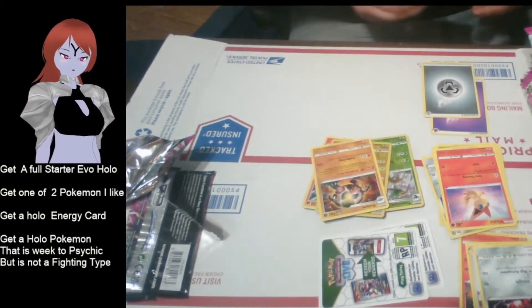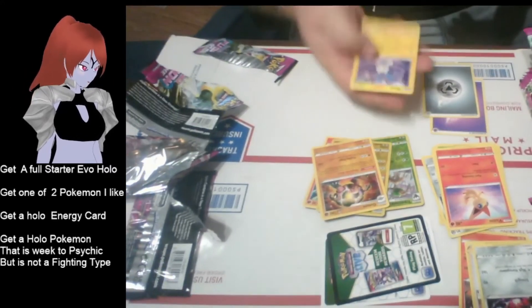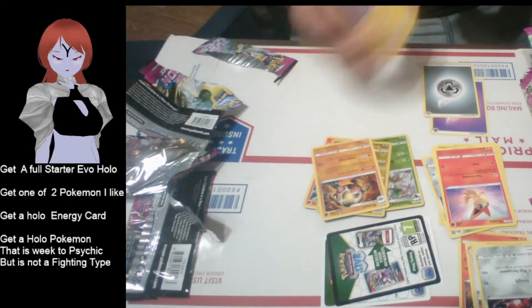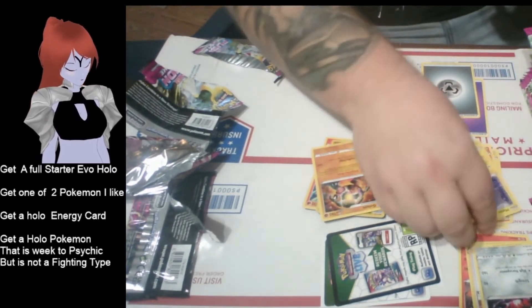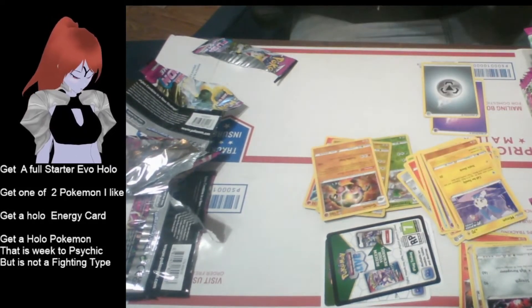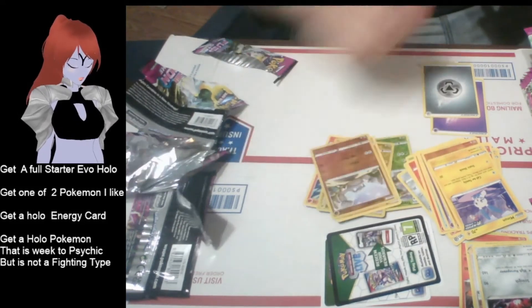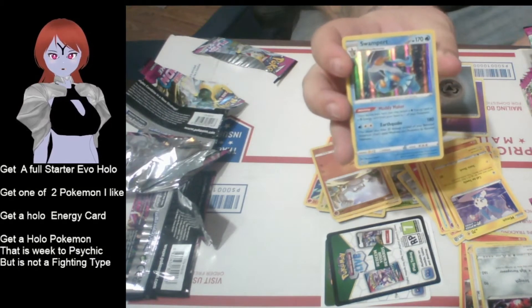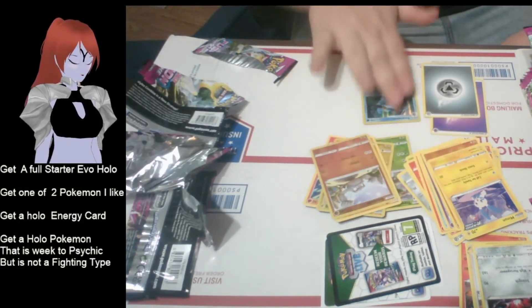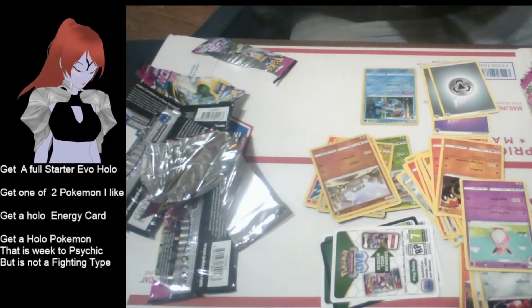Third pack: there's a minor card here. First up, Geodude - does not meet any requirements. But wait - we have a starter! We have Swampert! So we got part of the first bingo item - the starter evolution. Let's see if we can get the rest of his set!